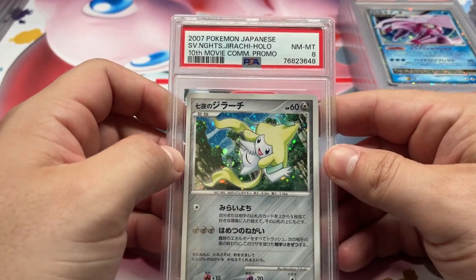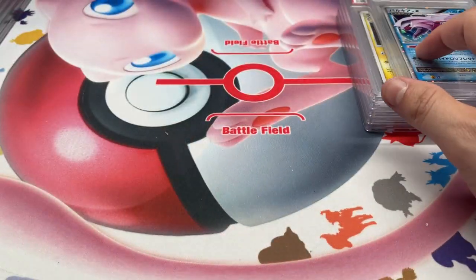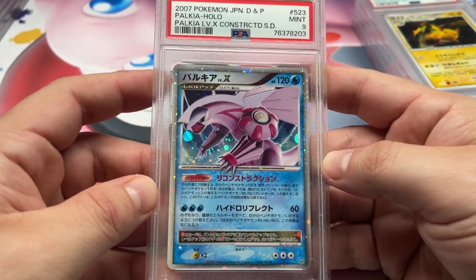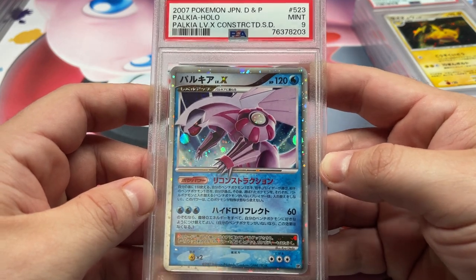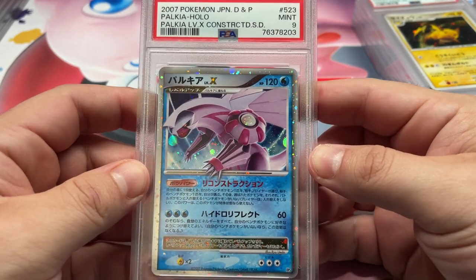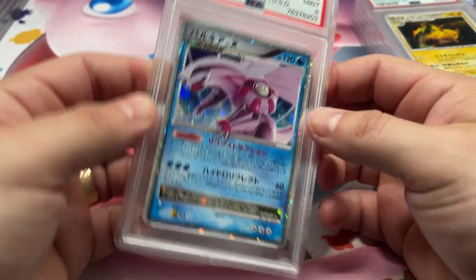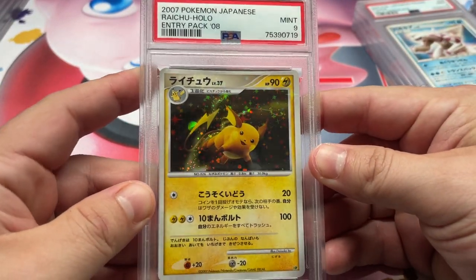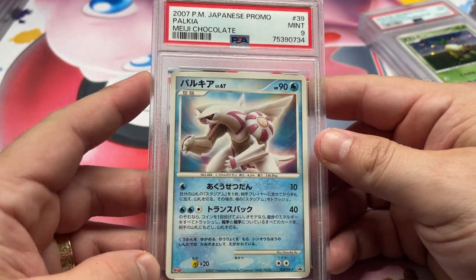We have Seven Nights Jirachi, also from the tenth movie — we won't be cracking this one. Now I'm going to get so much crap about cracking with your hands. Palkia Level X, 9. Got Raichu from the Entry Pack, 9.